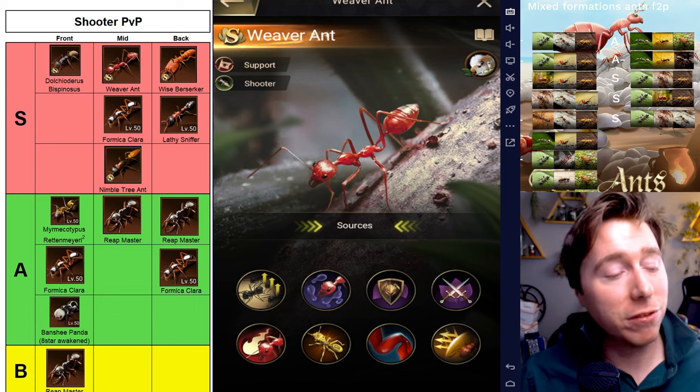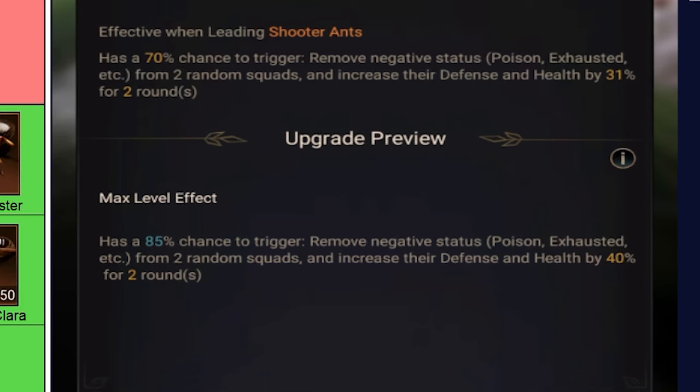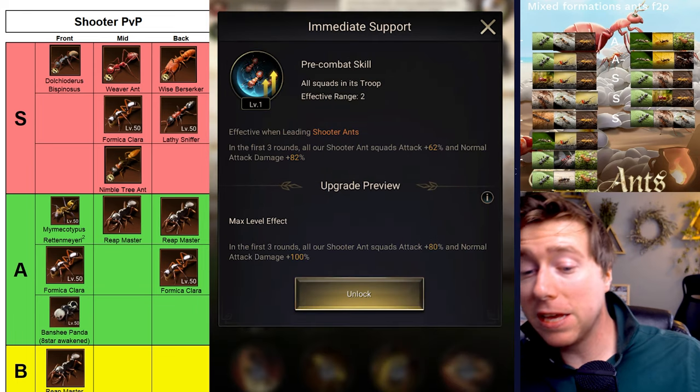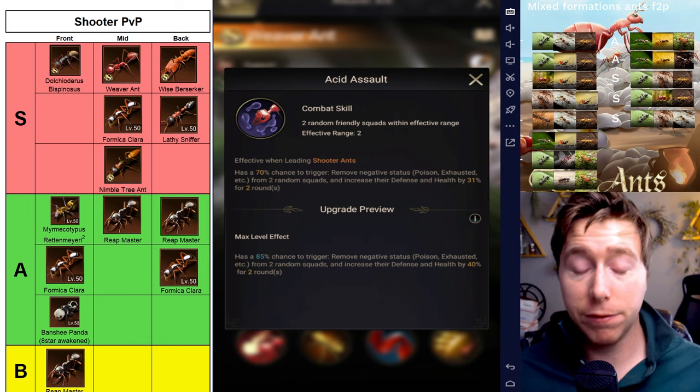Now it's time for the middle line — the supporting line, the Weaver Ant. Its first ability has a 70% chance to trigger, removing negative statuses like Silence, Exhaust, and Debuffs from two enemy squads. It also increases their health and defense by a significant amount. So you've got DB's abilities and the Weaver Ant's abilities to remove negative statuses.